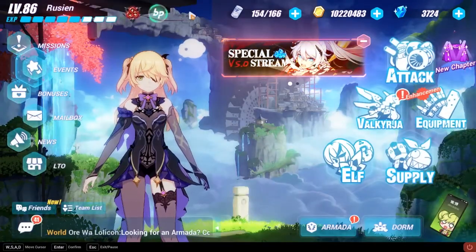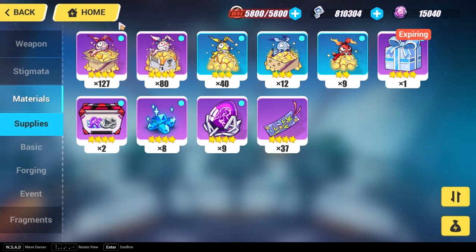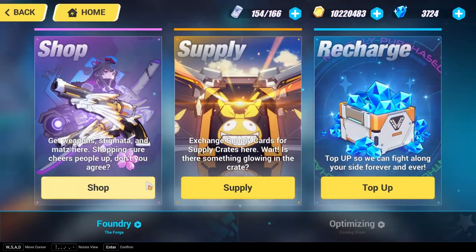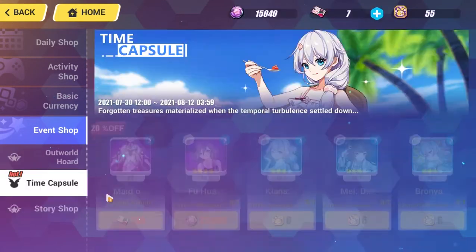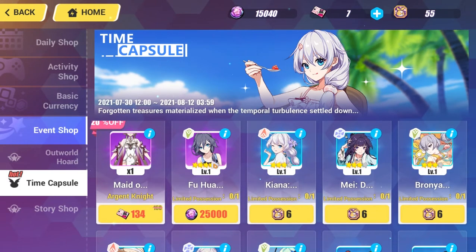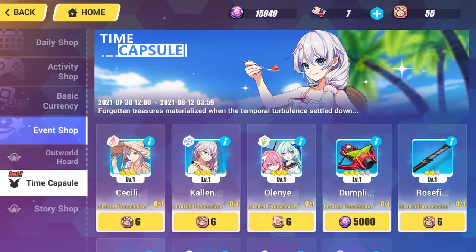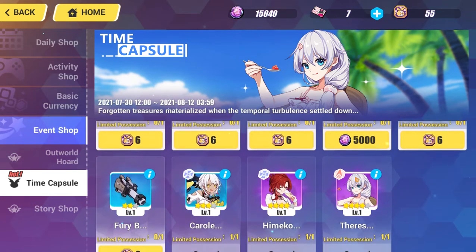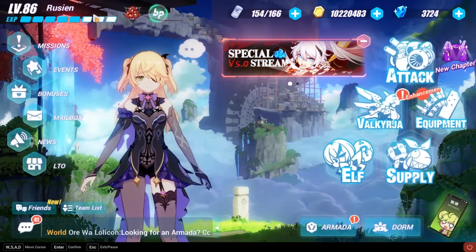You will also get 500 Asterite. For those who don't know, Asterite is the most expensive currency in the whole game after crystals, so it's really important. Sometimes there are events where you can get super amazing stigmata, costumes, and really good weapons — and you need Asterite for those, so these codes are absolutely worth redeeming.